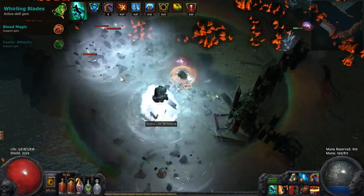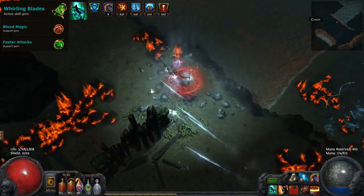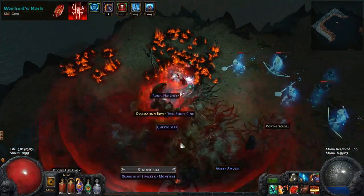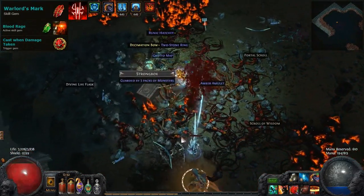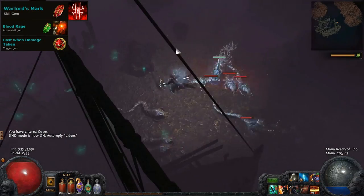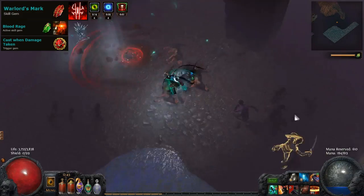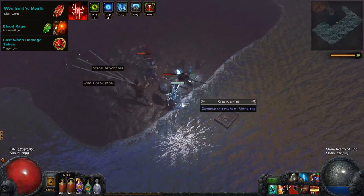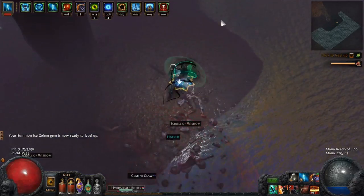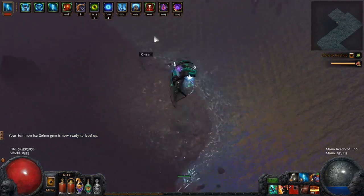Whirling Blades is supported by blood magic and faster attacks so that it can be spammed endlessly for mobility to avoid enemy attacks, position for Reeves, and quickly jump from pack to pack. In a build with such high attack speed, Whirling Blades is the fastest mobility skill in Path of Exile. For other supporting skills we have Warlord's Mark and Blood Rage linked to cast on damage taken. Blood Rage provides us with easy and consistent frenzy charges, which are a massive damage boost, as well as a big life leech boost helping against reflect. This build aims for at least 7 frenzy charges with all 3 from the passive tree and Craitance from Merciless.